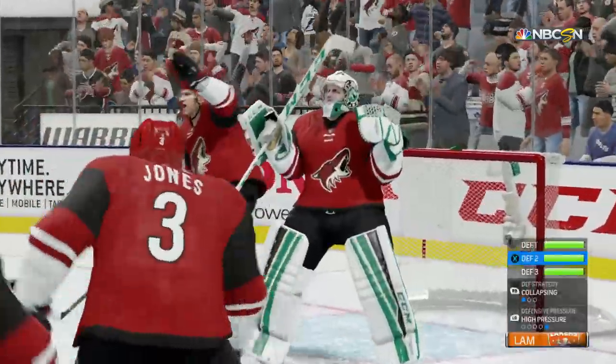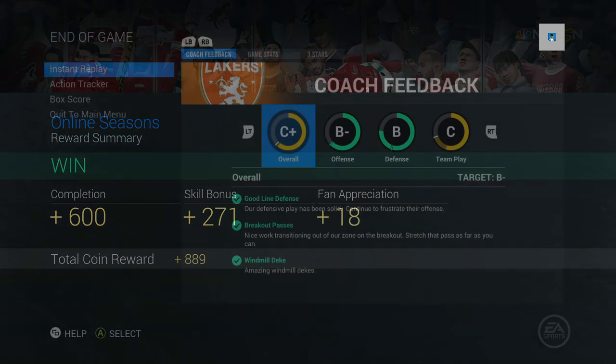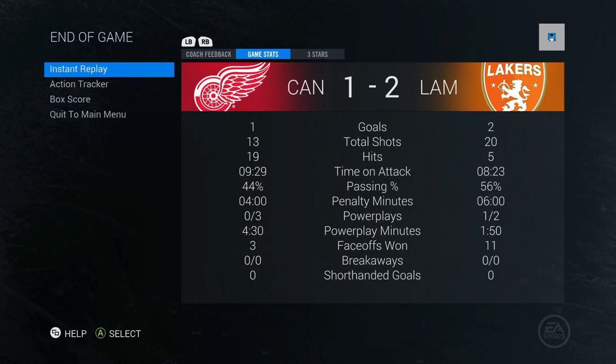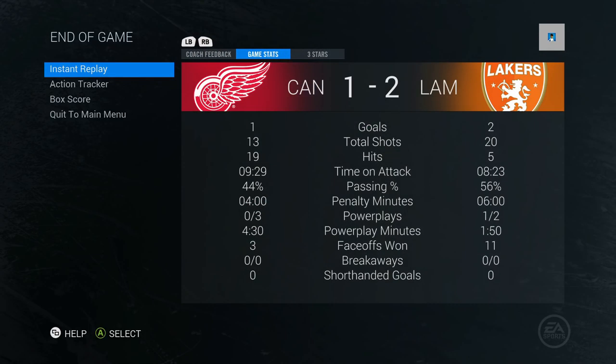We end up with a 2-1 score — a pretty close game but we came up with the victory. Let's look at the stats. 20 to 13 in shots, 8 minutes 23 seconds time on attack to 9 minutes 29 seconds. We were doing pretty good on face-offs, 11 to 3. Looking at the three stars: Marcus Johansen with that penalty shot goal gets the game winner, Elias Lindholm with the first period snipe, and Alex Petrangelo on his lineup with four hits and one assist for third star. Let's go choose the 20th player since we got 20 shots that game.